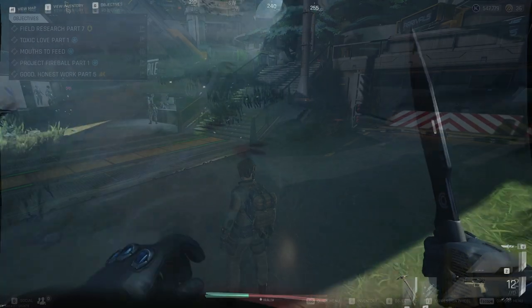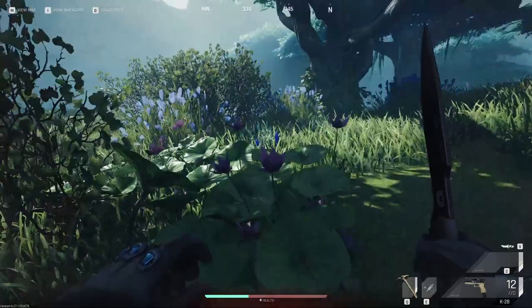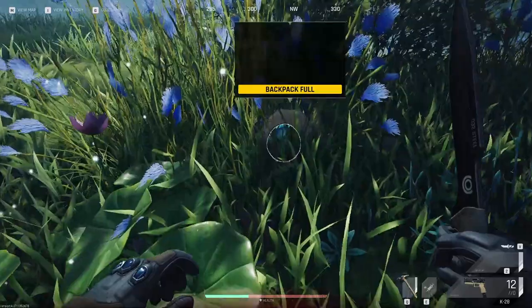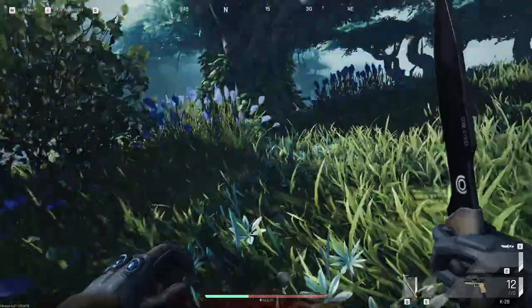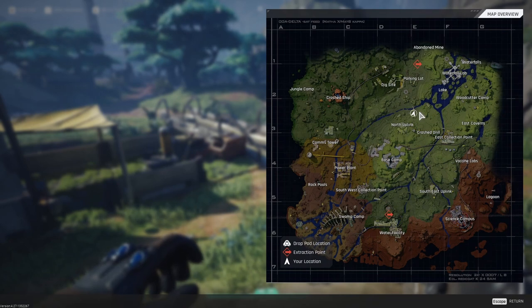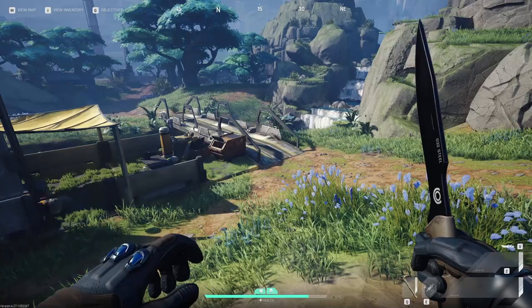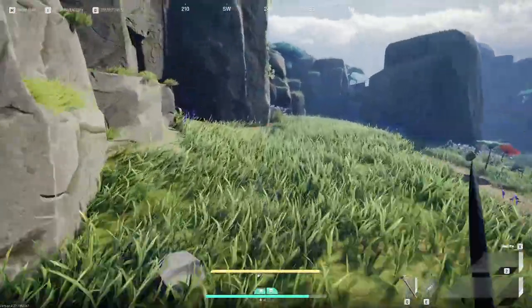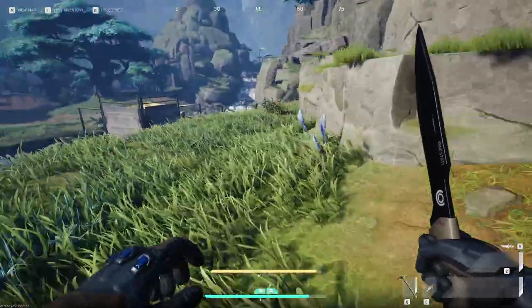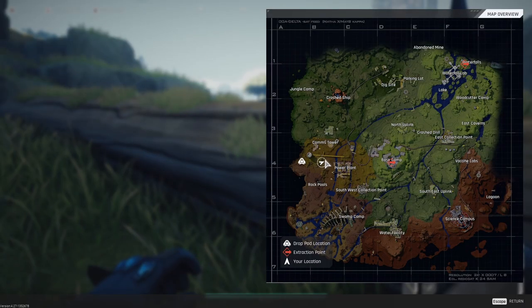The first egg is found at Waterfall Labs. I played for quite a while before I even realized this egg could spawn here, but I've seen it here multiple times now. The second location is just above the North Uplink — this one has been mentioned in a couple of other videos so you might already know about it, but again it's a consistent spawn.